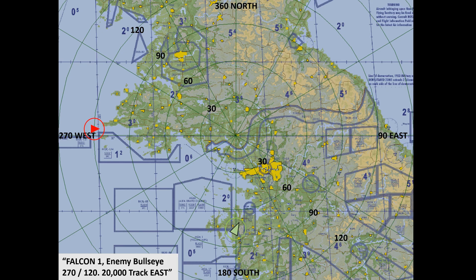In this slide, we have an example of a bullseye call being made. In this picture, at the bottom center, we are the green jet, and the target is a red jet on the left side of the map. AWACS announces the target: Falcon 1, enemy, bullseye, 270-120, 20,000, tracking east. This means, starting from the bullseye center, the target is heading 270 and he's at 120 miles. He is at 20,000 feet, and the target's heading is going to the east, or 090.